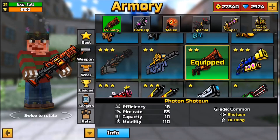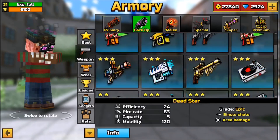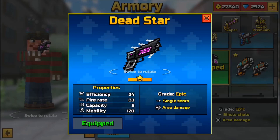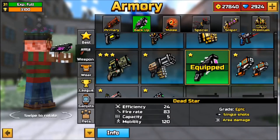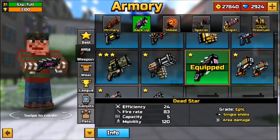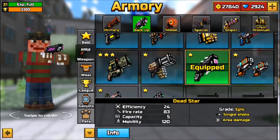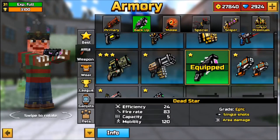In the backup category there are too many good guns, but the one I chose was the Death Star. The Death Star can strip an admin player's full armor with just two bullets, which is very powerful for a backup weapon. Two bullets and their armor is down, then you can finish them off with any other weapon. It also has area damage, so you can shoot near a player and still hit them.